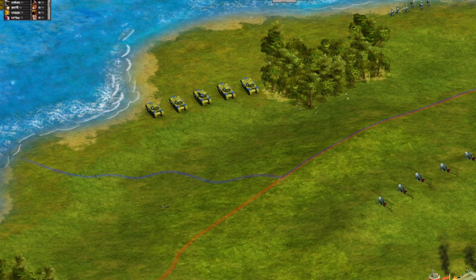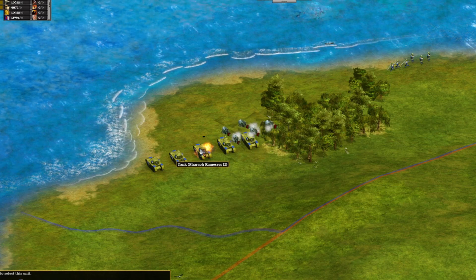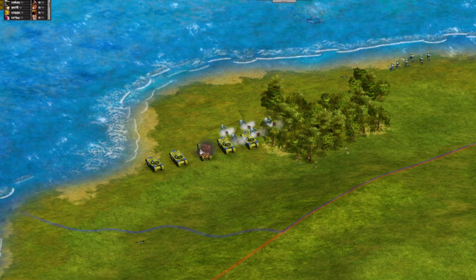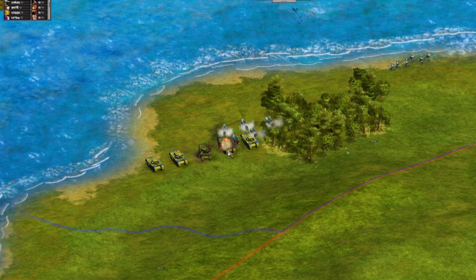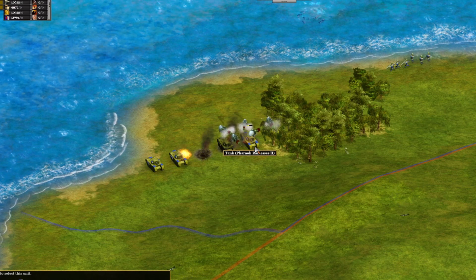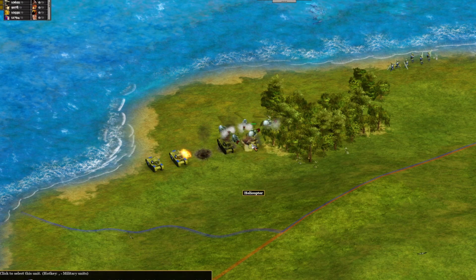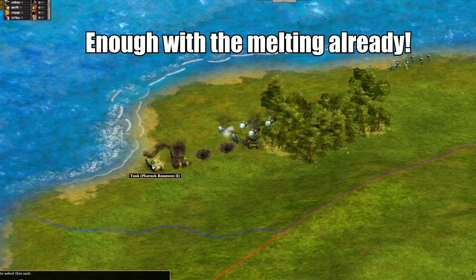So where does the helicopter fit into all of this? They absolutely melt tanks — I mean seriously melt them. If you ever have a tank problem a squadron of choppers will sort it in no time. But beware fighters and other anti-air measures as choppers are a glass cannon. They melt tanks but get melted themselves if you're not careful.